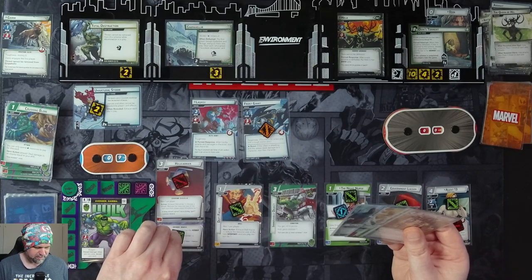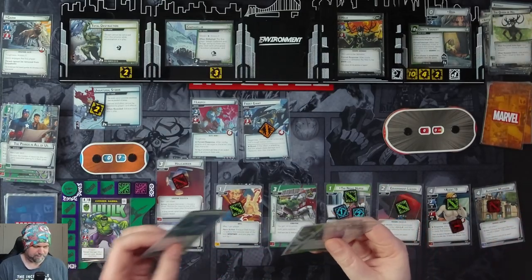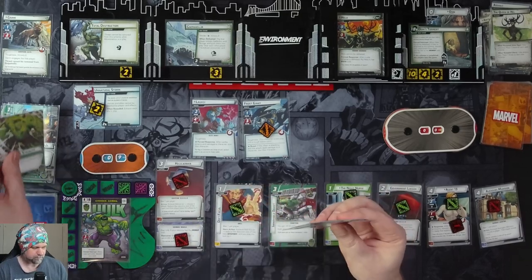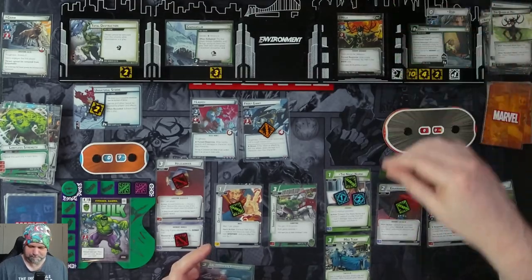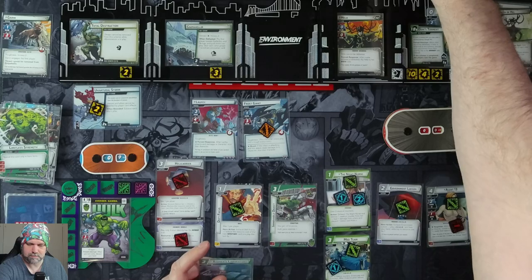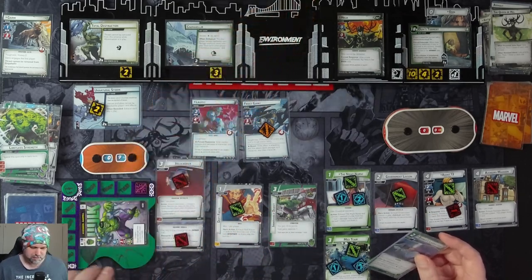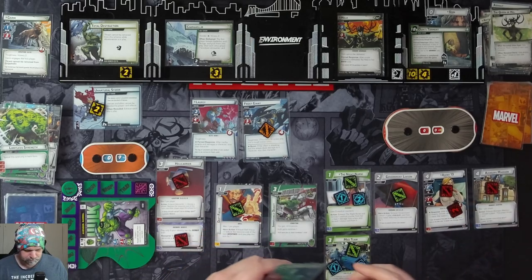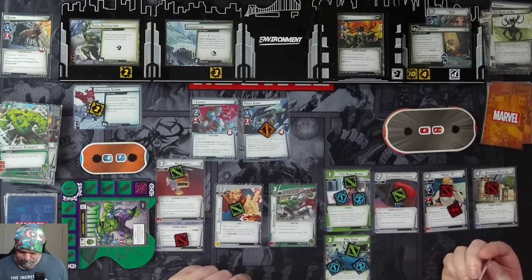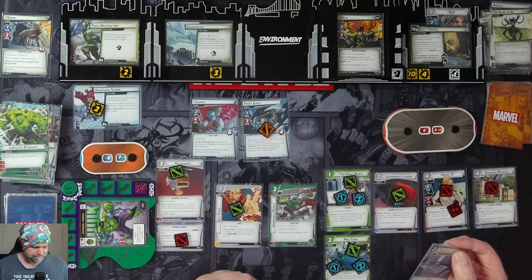I'm going to use Helicarrier, Queen Carrier, and Power in All of Us to put in Avengers Mansion. Exhaust Avengers Mansion, draw a card — Banner's Lab. Spend three resources to put in a Med Team. I'll attack to remove our stun. Agent 13 will thwart two. Readying the Helicarrier. And we're ready.